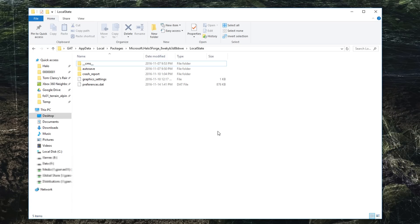What this does is override the Forge tutorial map variant with the one I provided. I have no idea why Halo 5 Forge gives priority to the map variant in the cache folder over the one built into the game, but it does.